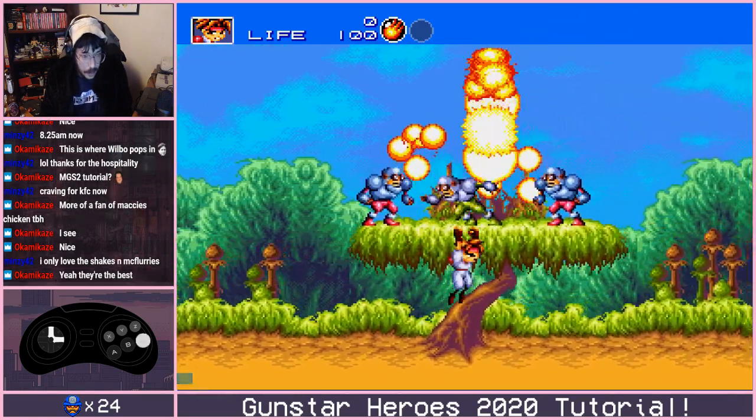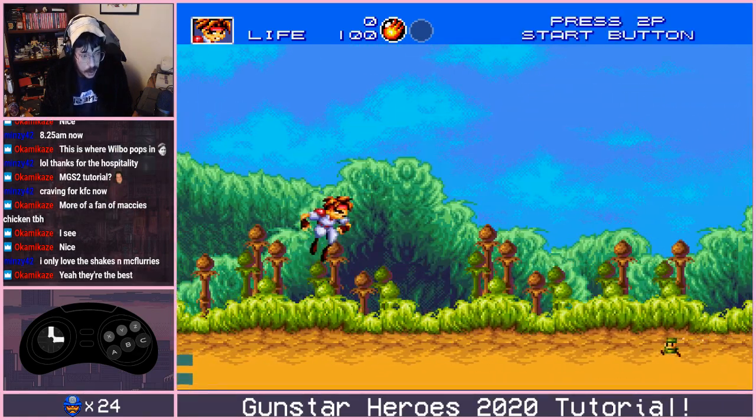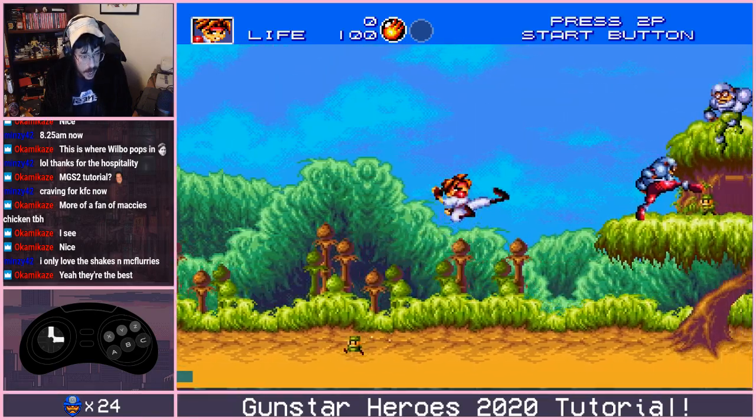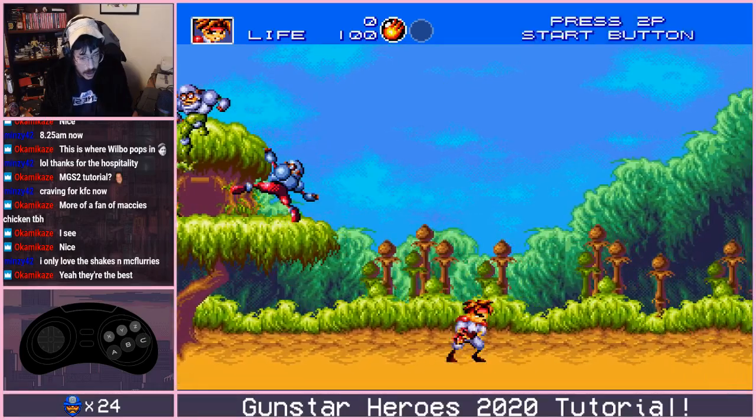And again, you'll see — we hold up forward and do jump kicks, it's just no good. Slows us down, it's all kinds of bad. If we do the downward kicks like we need, we get past it all good.